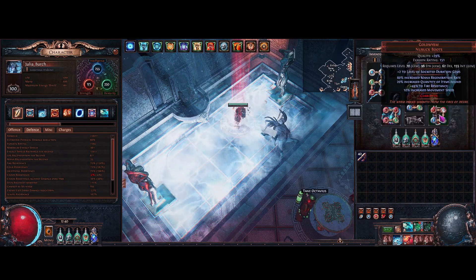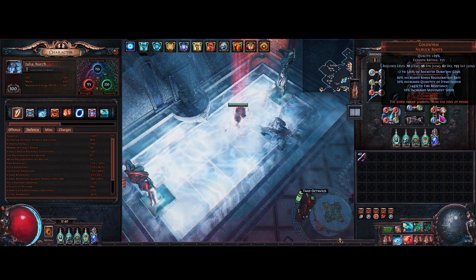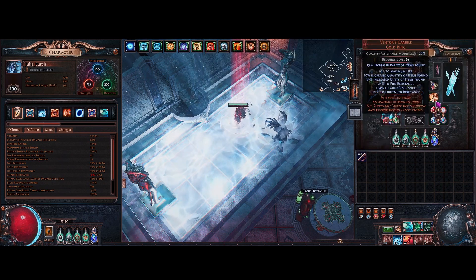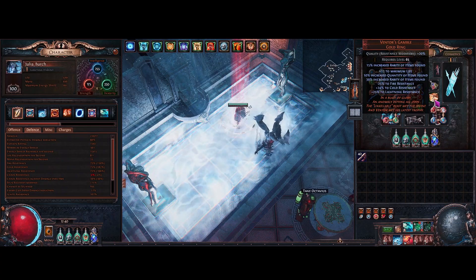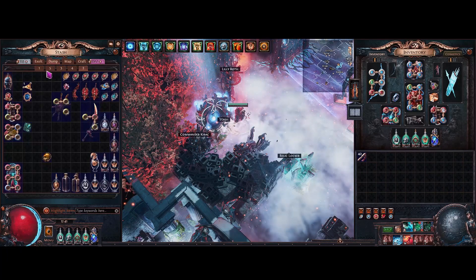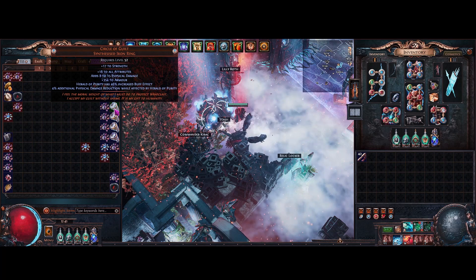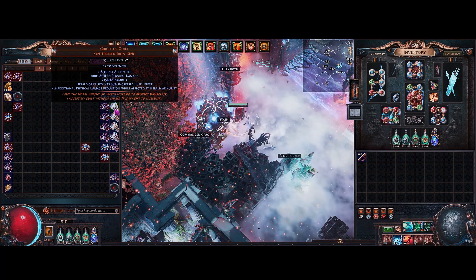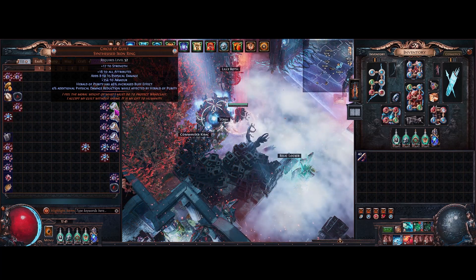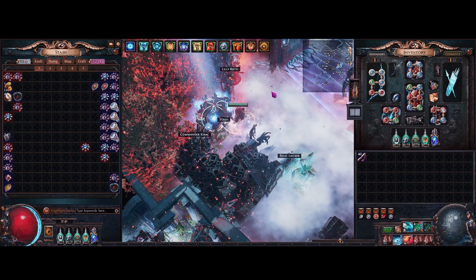If I wasn't running the two magic find pieces, you'd probably want regular tailwind and elusive boots, and a Circle of Guilt ring. You want the Herald of Purity increased buff effect and increased physical damage while affected by Herald of Purity — not the one I have, but running one of those will give you quite a lot of damage.